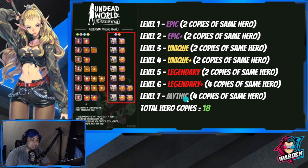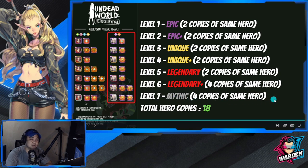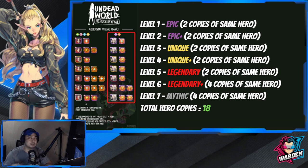The last level is Mythic, requiring four copies of the same hero as well — two Epic Plusses — to ascend to the final stage, Mythic Plus. Those are the requirements you need to ascend to the highest level.